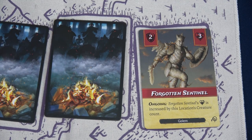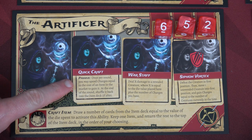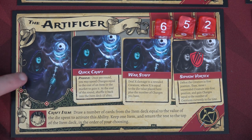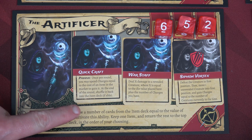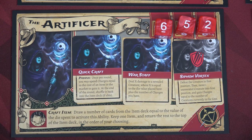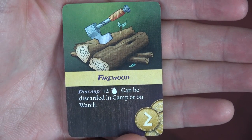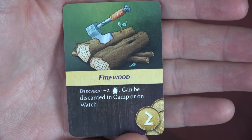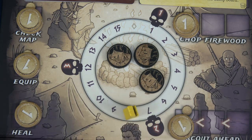I have a quick fix — I'll use the Artificer's Quick Craft ability. Once per round, spend charges equal to the cost of an item in the market to gain it; at end of round, shuffle it back into the item deck. We'll spend two charges, going from four down to two, to buy some firewood, then discard it to chuck onto the fire, increasing fire by two — pushing us back from six to eight. Now we can reveal two enemies again.